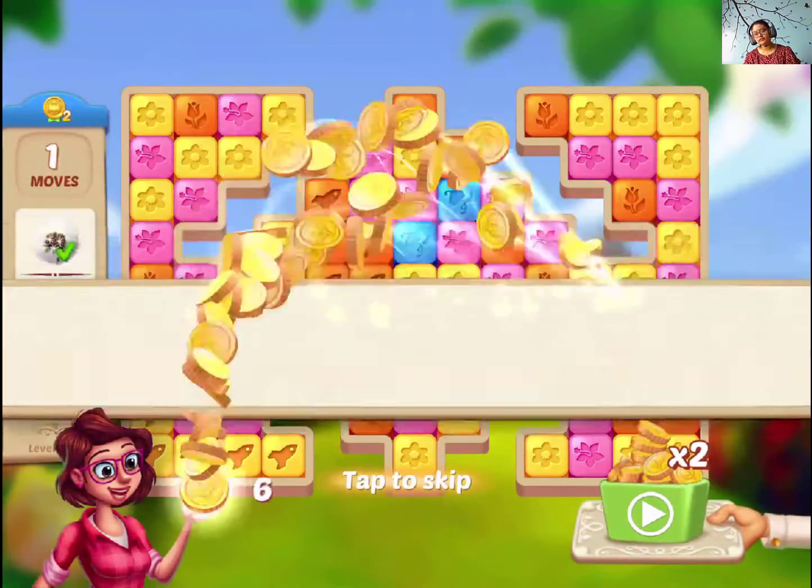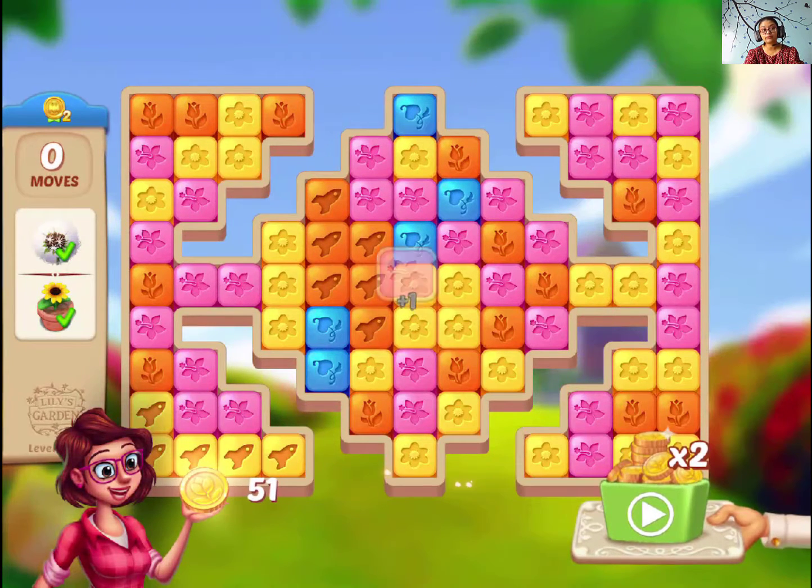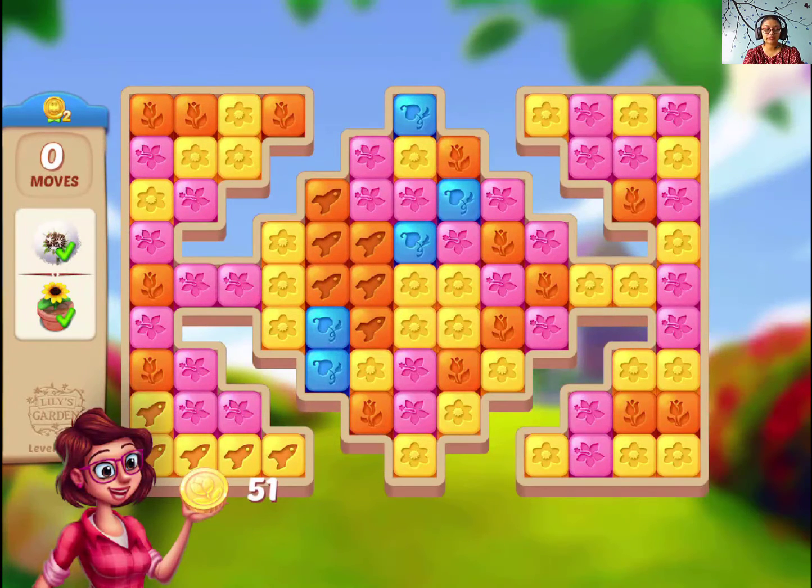So guys, again in this level try to make a potion booster, otherwise the board design is quite complicated. The potion booster will help you out.